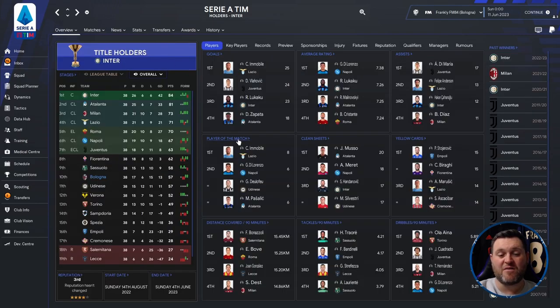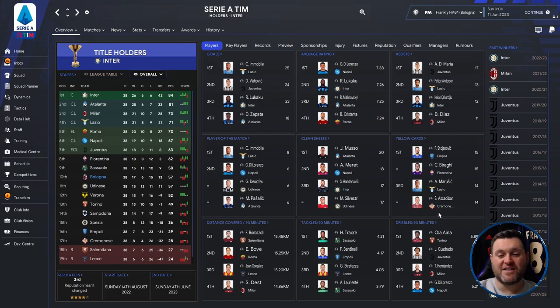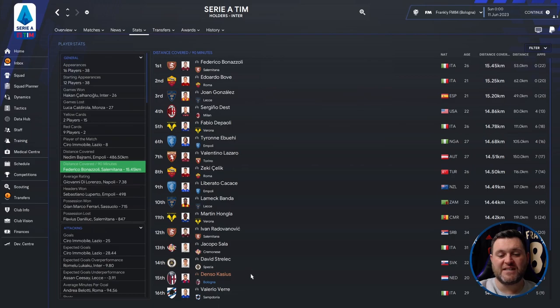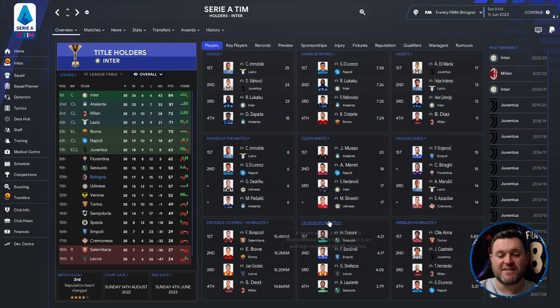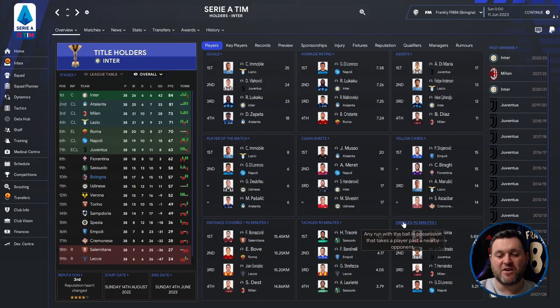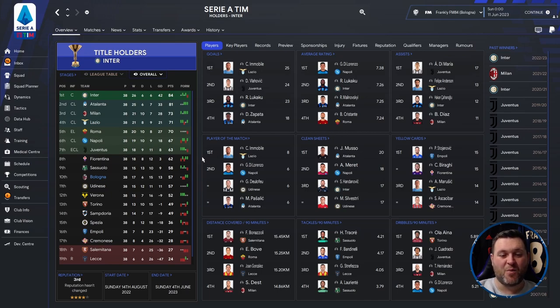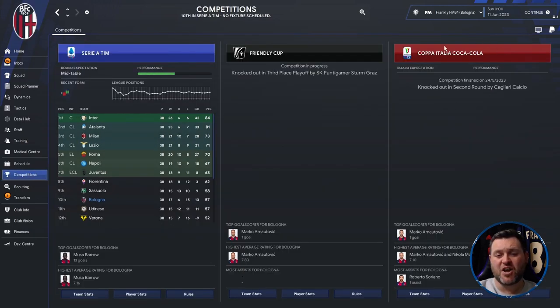Barrow also got 5 player-of-the-match awards. Goalkeeper Skorupski got 12 clean sheets. Discipline was not too bad, with no yellow card concerns. Distance covered per 90: Cassius covered 14.23km. Tackles per 90: Orselini 3.62 and Cambiasso 3.32. Dribbles per 90: Cambiasso with 4.97. In the Coppa Italia they only got to the second round, knocked out by Cagliari. A decent overall campaign - with one or two more wins they could have been challenging for a European spot.